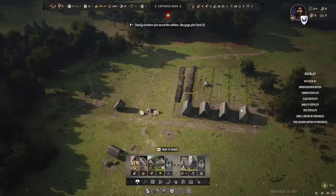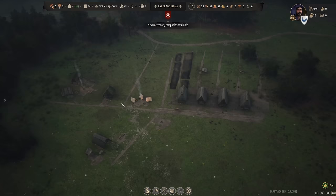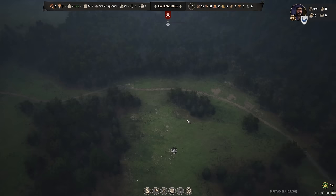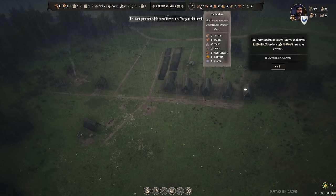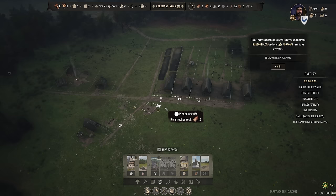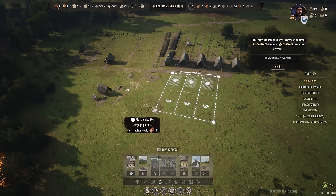We got the storehouse loaded up with goods and we got our logging camp. We probably don't need someone sitting in the granary at the moment. It's raining now - it's a good thing we got everything put up, because bad weather can actually ruin goods left outside. We're on our final house, so we will end homelessness in Carthago Nova - that is an accomplishment. We're starting to pile up some timber. I'm going to set up construction to add housing and hopefully attract our first new settlers. Let's build at least three new sites.